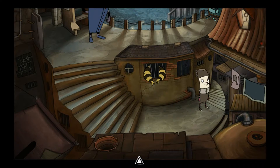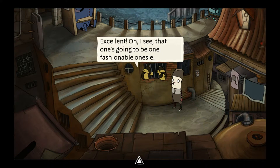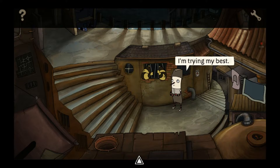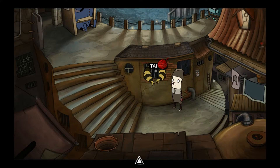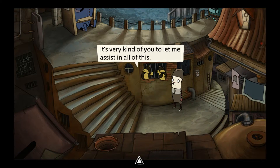Let's go back to the wind fountain and give him the items that we have collected now. We have everything we need. Let's give him the pattern — the knitting pattern. Excellent. That's going to be one fashionable onesie. We're still missing something for the onesie. And the strawberry yarn. Here, I found real strawberry yarn. My goodness, I would never have imagined that I would ever use this fabric again. It's very kind of you to let me assist in all of this.